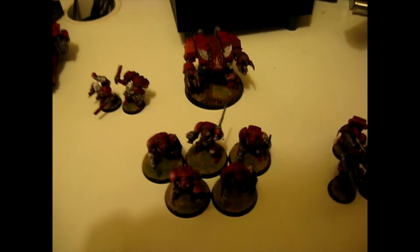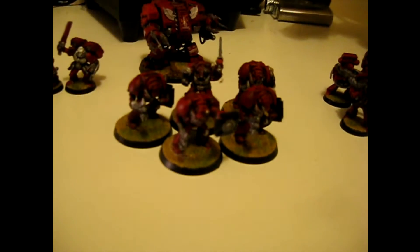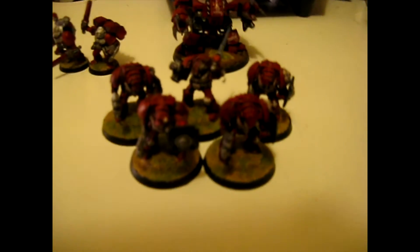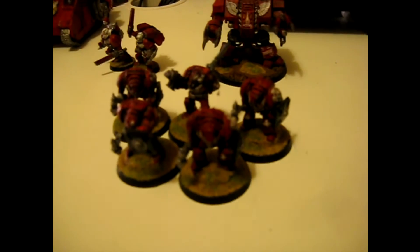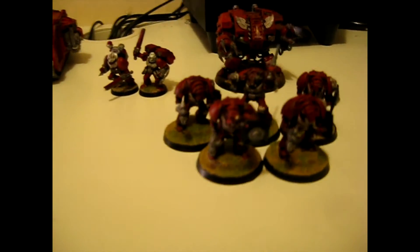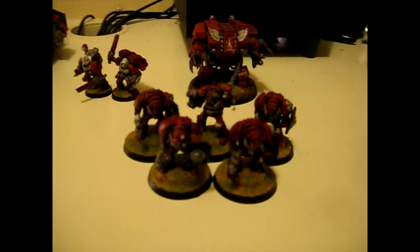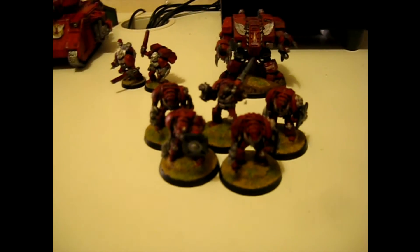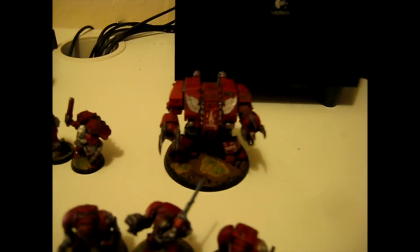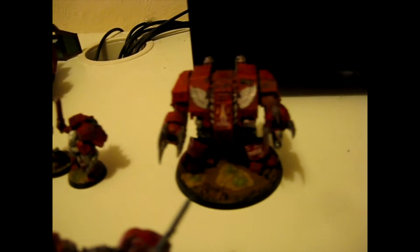Over here, the other two elite choices: this is a five-man Assault Terminator squad. I am aware these are the old school Terminators — if any of you have these models lying around, just buy some of the bigger bases and stick them on. I really should invest in buying some of the newer Terminators. And our last elite choice, this is a Furioso Dreadnought with Blood Talons, an underslung Melter, and an underslung Storm Bolter. The Flamer is a good shout, I just didn't have the points in this list.